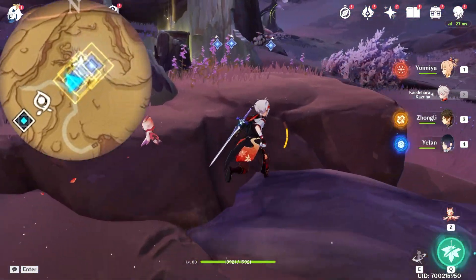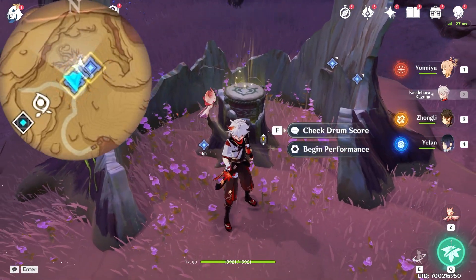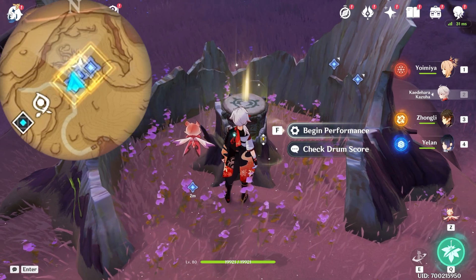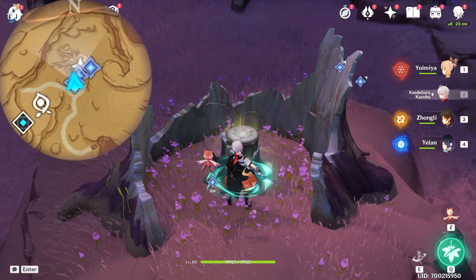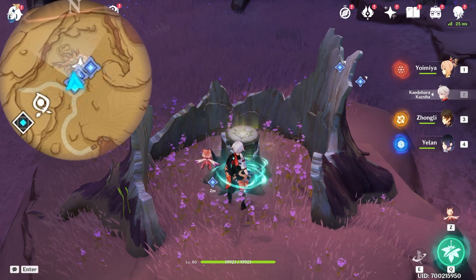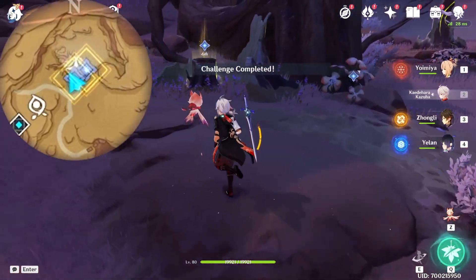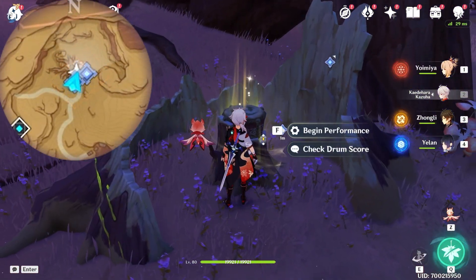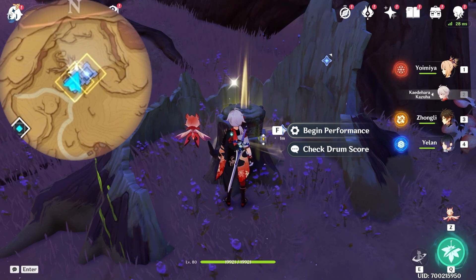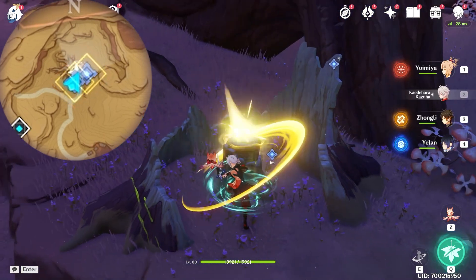Let's go to the third one — we are going to attack it with normal attack three times, and the last one with a plunge attack. Then let's go for the fourth one. For this one, first we're going to use a normal attack, and then we're going to wait, and then a normal attack again, and finally a plunge attack.